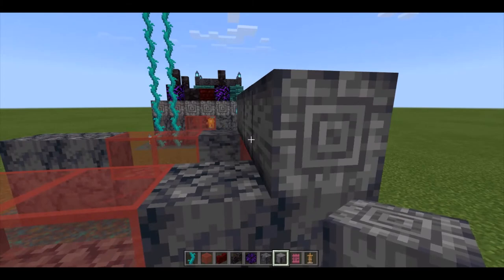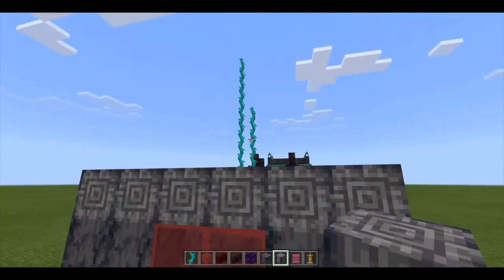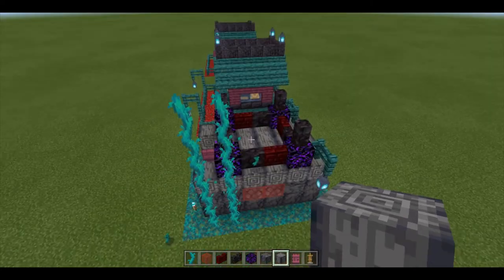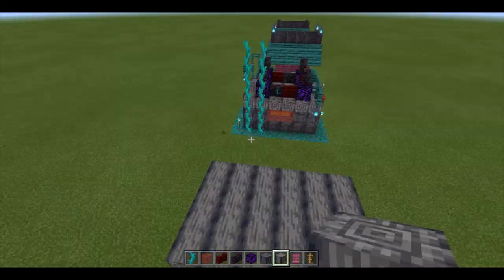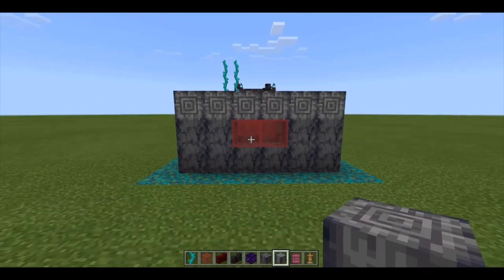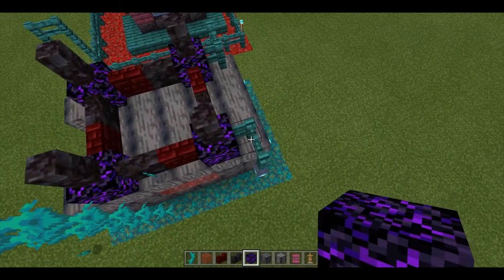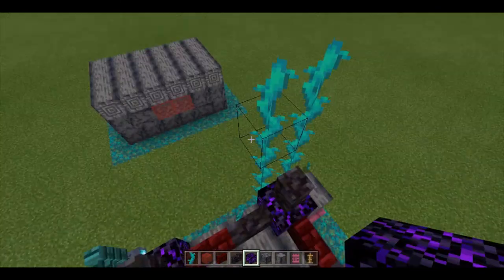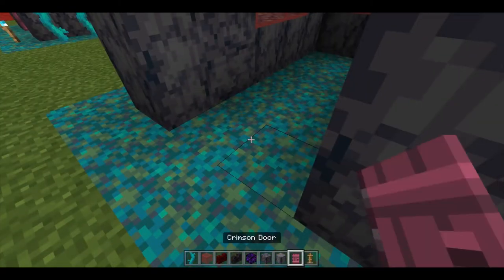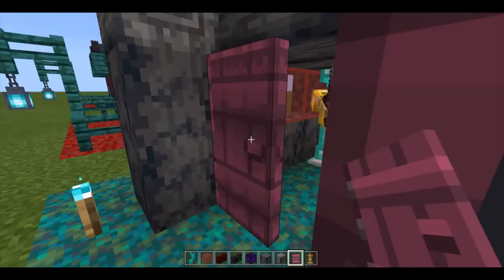This side over here is completely identical to this side over here. Let's break that right there — the height could actually be really useful because you can reach a really good height, but that was starting to look kind of weird. Now we'll get out our crying obsidian, and one in from each of these we're going to place these down. We need to take these two out, and here is where our doors are going to be going.